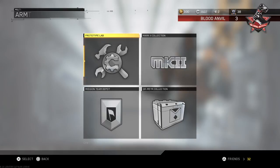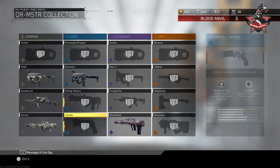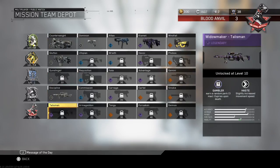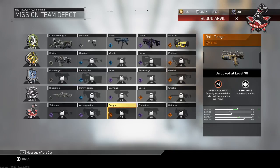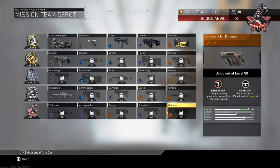They have new quartermaster collections that you can collect. In the mission team depot you have the Talisman with the Widowmaker Armageddon — it's a nuke variant of the Karma 45, an epic variant with greatly increased fire rate. You also have a legendary nuke variant HVR — I'm really excited about this one because I love the HVR — as well as an epic version of the Karma 45 with Berserker, where killing an enemy grants increased fire rate and reduced recoil for a short time.